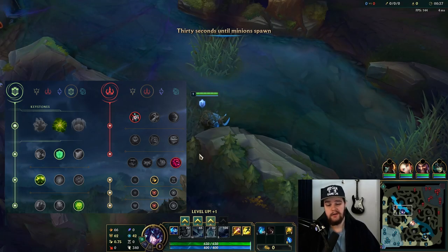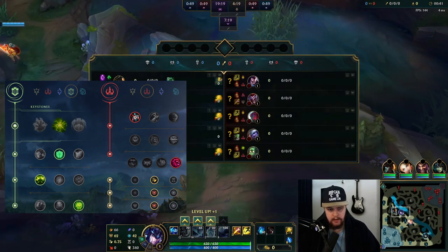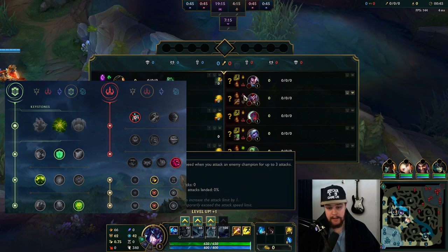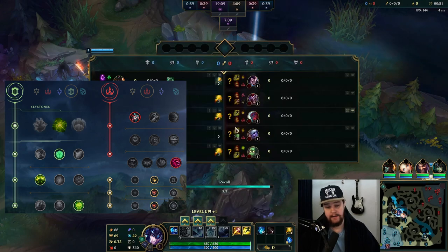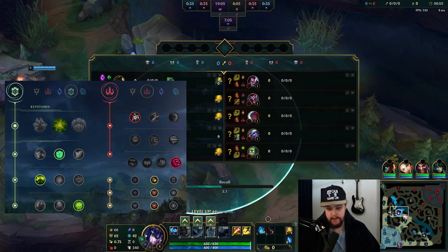All right, time for the next installment of the beginner's guide series. Today I'll be playing some Sejuani into an AD Shaco — that's kind of surprising with their team comp, I was expecting an AP one, but this is much better for me. Full AD comp on the enemy team essentially.